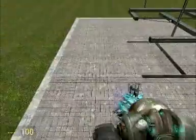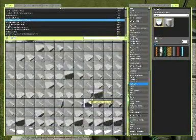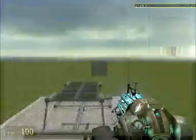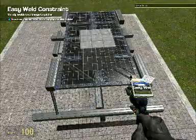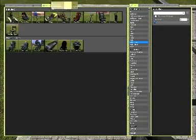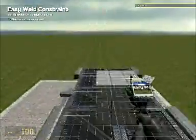Now let's spawn something to sit on. Go to General Construction and spawn a small cube like this. Weld that to the plate. Then go to Vehicle and select a seat — I'll use the jeep seat, since we'll be using an advanced pod controller later, and the airboat seat, jeep seat, and pod all work with the pod controller. Freeze it and weld it to the cube.